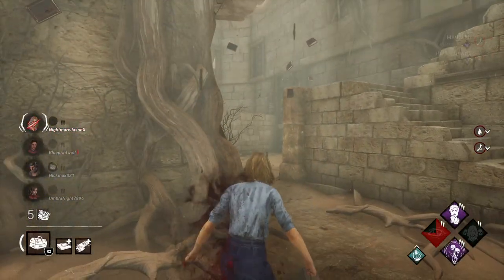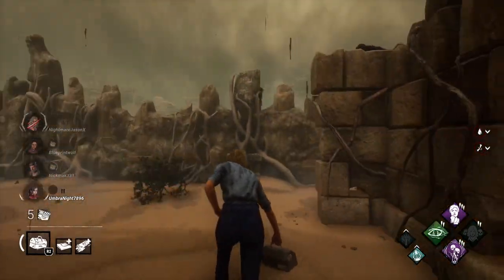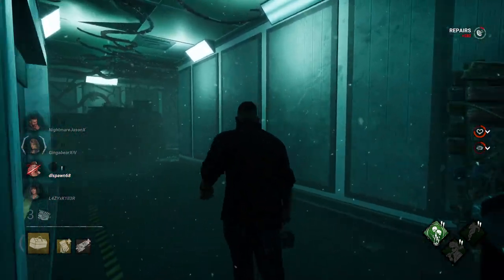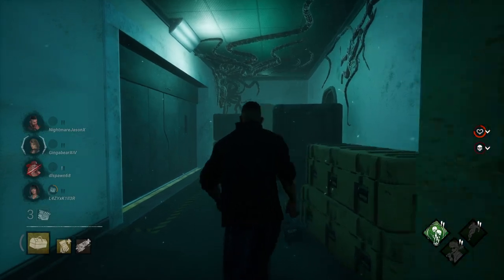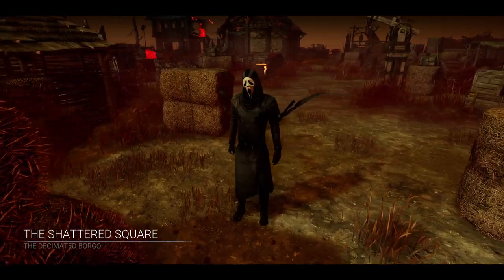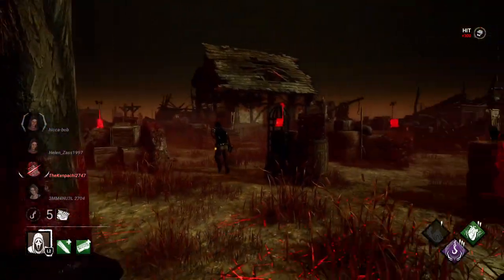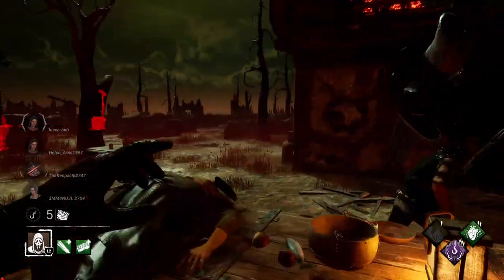One player becomes the killer while the other four play as survivors. The killer's goal is to hunt down and eliminate the survivors. Survivors must work together to repair generators and escape the map. The survivor's perspective is a third-person point of view, giving them better situational awareness. You have to be stealthy while trying to repair generators, avoid the killer, and rescue your teammates that get hooked. There are technically two ways to escape: the escape gates and the hatch. The killer's perspective is a first-person point of view, focused on hunting survivors and putting them on the hook as a sacrifice to an otherworldly entity.